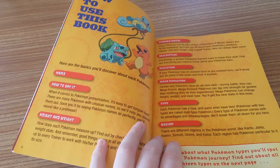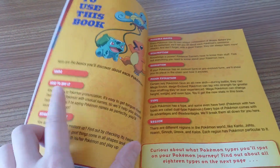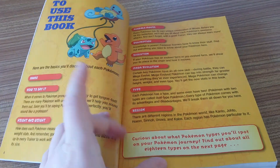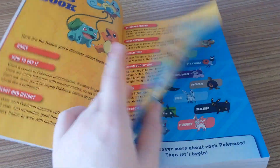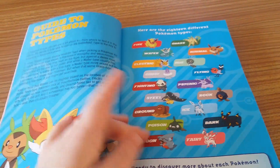There's all the details about its name, how to say it, height and weight. It's a great pronunciation guide as well. Possible moves, description, evolution, mega evolution, type and region. Not all Pokemon have got a mega evolution and there are 18 different types of Pokemon.